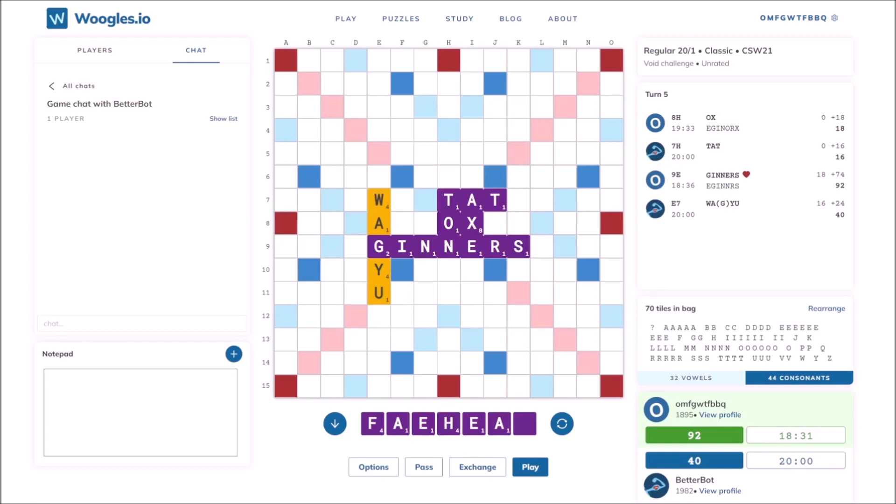The bot probably just drew W, U, Y, or he would have played TUE, WAT, or AU on his last turn. I draw 2 more E's and a blank, which is excellent, but with F, H, and 2 A's, I definitely don't have a valid bingo.